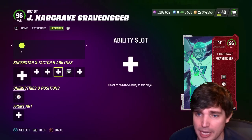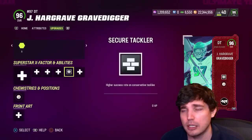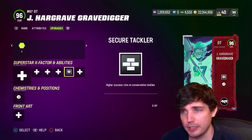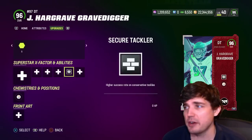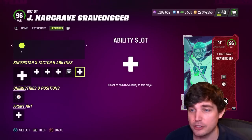It depends on how many AP you have to spare on defense. If you don't want to spend anything on the D-line, free secure tackler is really nice to deal with AJ Dillon. If you get your hands on him, he's going down. It really helps out because if he sheds, he can take AJ Dillon just on his own.